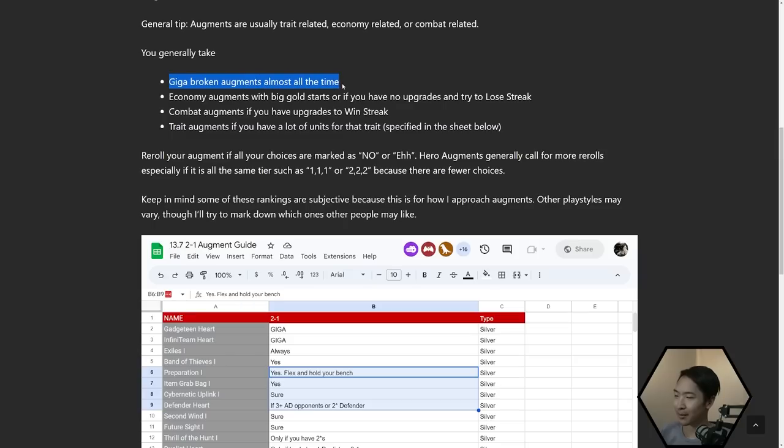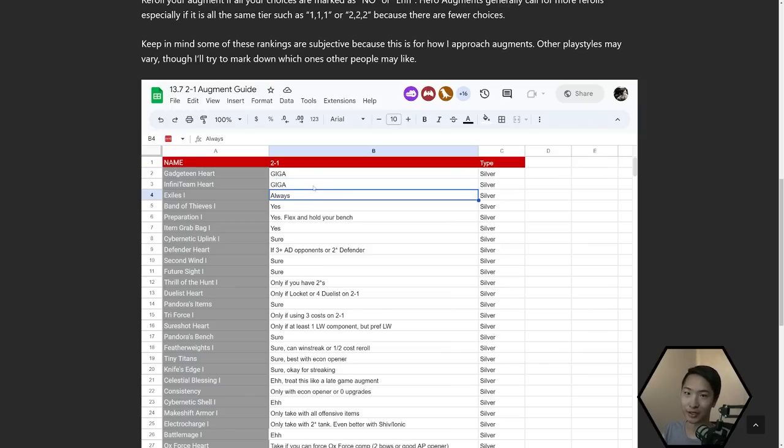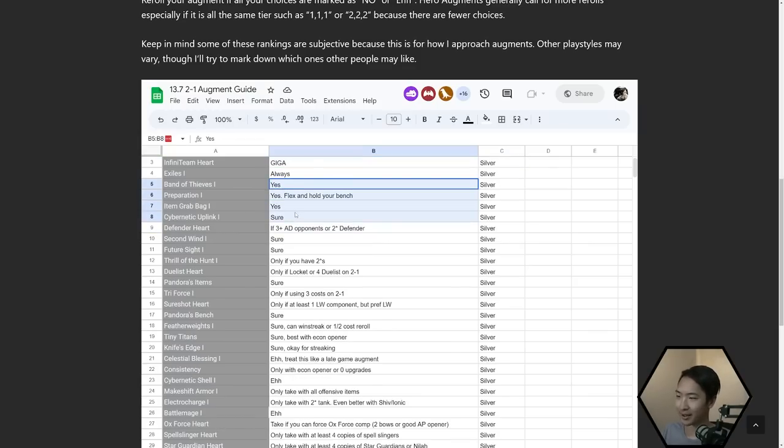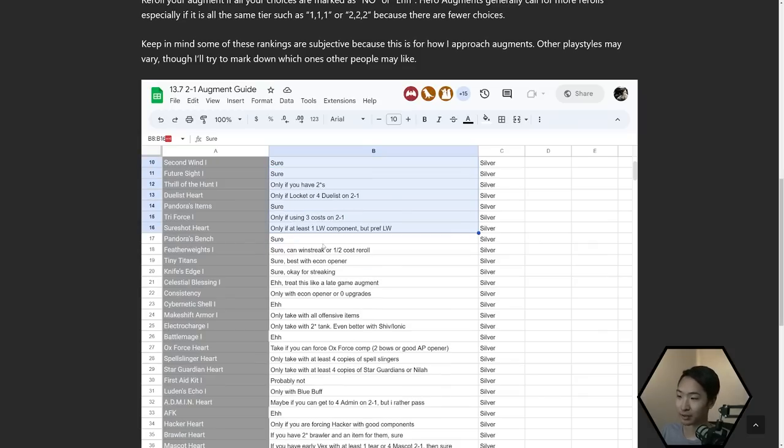I've broken the augments down into four categories. The 'giga' category is pretty much always take them — like almost always. The 'always' category means yeah, that's pretty good; you take those in like 90% of your games as long as you don't get a giga one. 'Yes' means do it most of the time. 'Sure' means all right, we'll take it — maybe I won't spend my reroll on this.